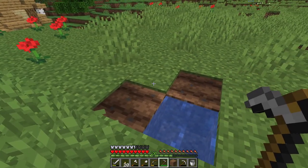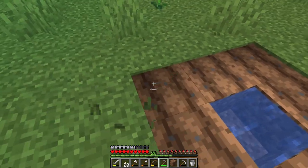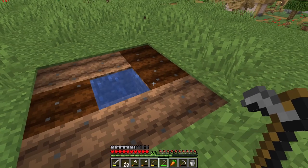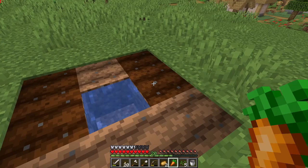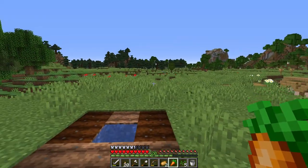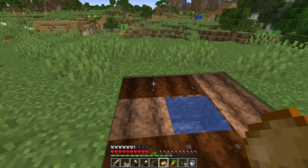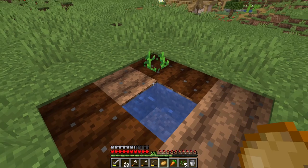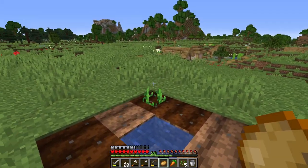If we get out the water and hoe - yes, it works with dirt blocks as well. We can hoe around the water like so, and that gives us farmland. This lets us plant crops - we can plant wheat seeds, potatoes, and carrots on it. There are a few other things we can plant but I'm not going to worry about those in today's episode.